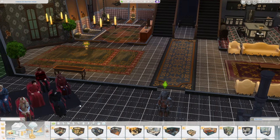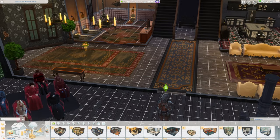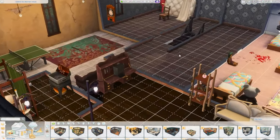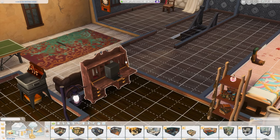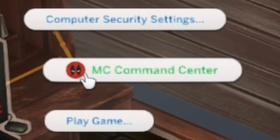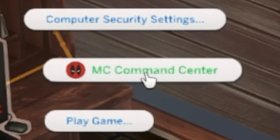In order to really make this work, you're going to need a computer. You'll want to go into your shop menu, grab a computer, and place it down, because you are going to need it in order to summon Sims to your lot. When you get on the computer, you're going to click it, go to MC Command Center — this should pop up. If you don't have this, that means you have not properly downloaded and installed MCCC.